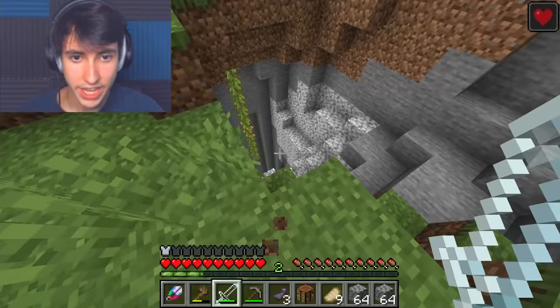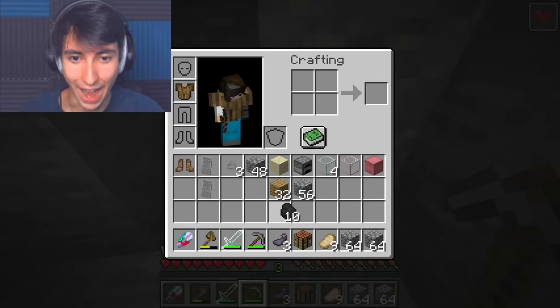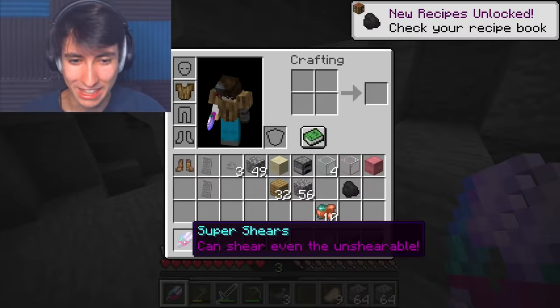Here's that cave we found earlier. Okay, some coal. Normally I wouldn't be too excited about getting coal, but don't worry — Bonk has a plan. And perfect, I didn't even realize there's some copper. Let's make ourselves a block of coal. I'm scared, man. This shouldn't be legal.